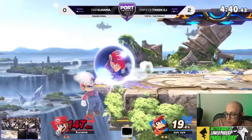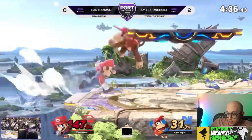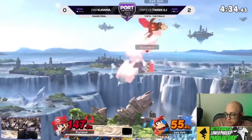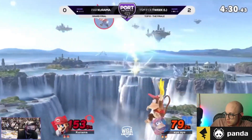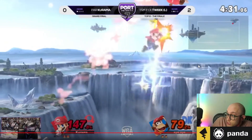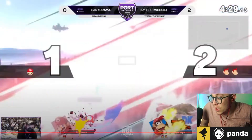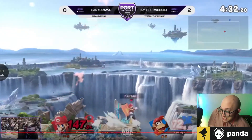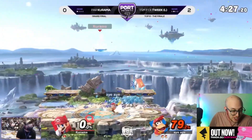Tweak is just suffocating his opponents, and he did that the entire tournament. The banana — he plucked bananas so it actually got him out of the combo. That was absolutely a stock. That would have been a lead for Karama, and instead Karama dies? That banana was the smartest thing I've seen all set. Holy shit, that was so fucking good.